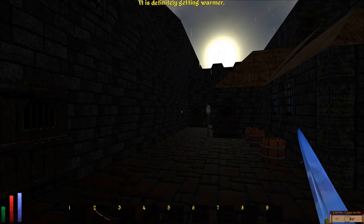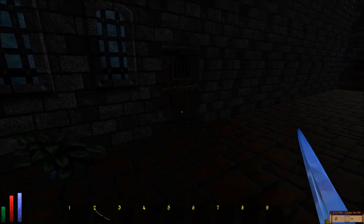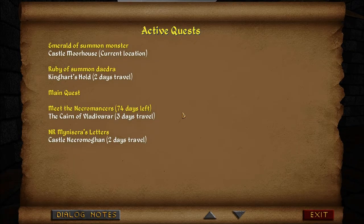It is definitely getting warmer and Scorched Bones are everywhere. I am Amethyst Lunatari. Welcome to Let's Play The Elder Scrolls 2: Daggerfall, Unity Edition, Blind. Entering Castle Morehouse to get another artifact — an Emerald of Summon Monster.